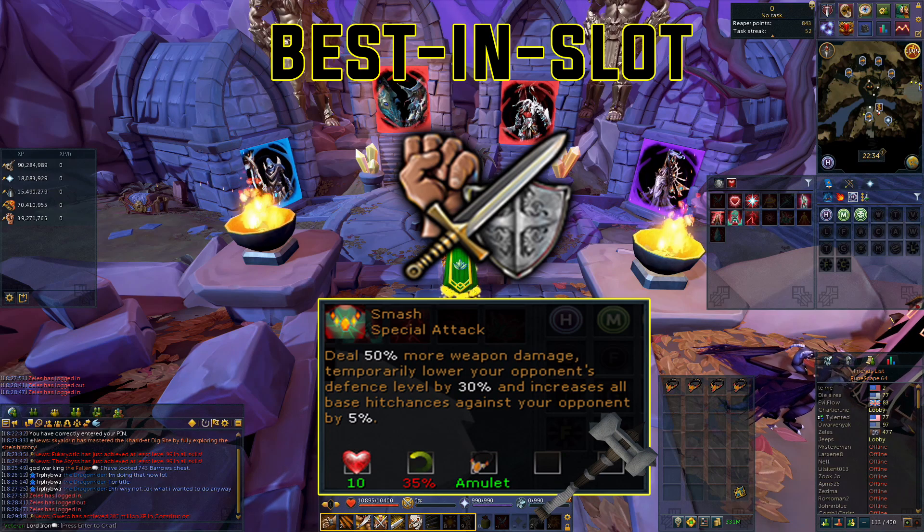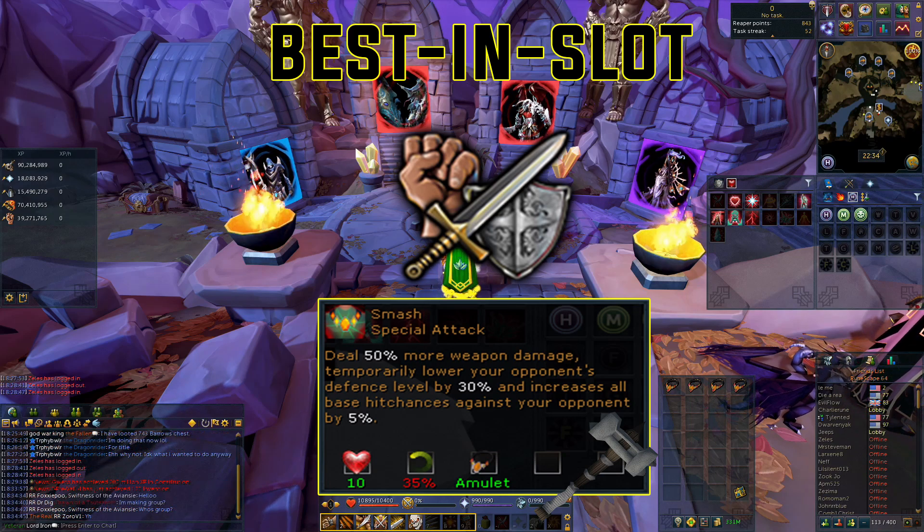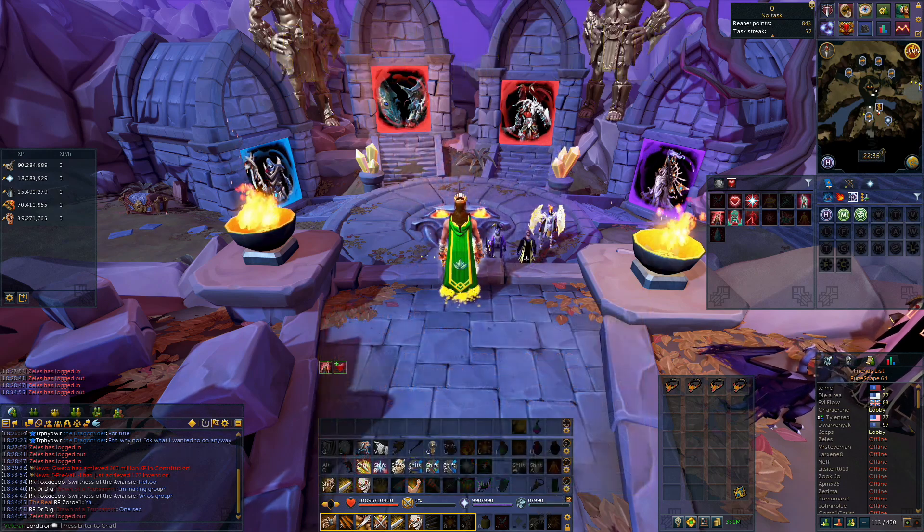Its special ability is Smash, and it does 50% more weapon damage, temporarily lowers your opponent's defense level by 30, and increases all base hit chances against your opponent by 5%. It costs 35 adrenaline to cast, which is super useful. However, it's extremely expensive, so it's definitely going to damage your wallet.